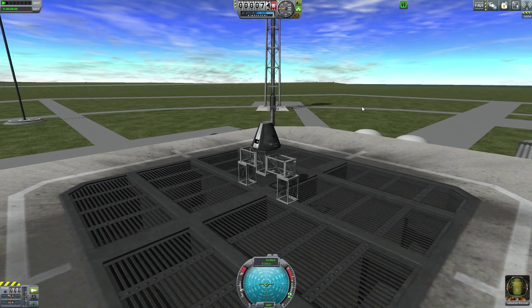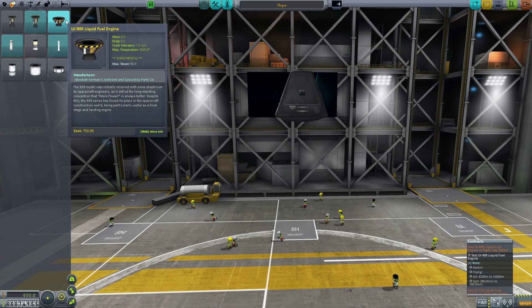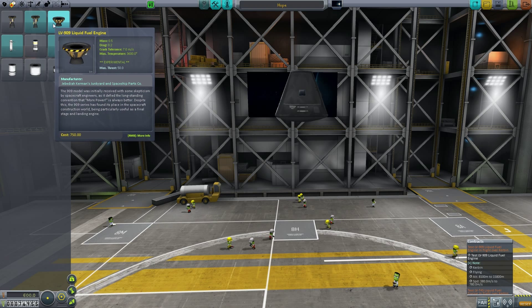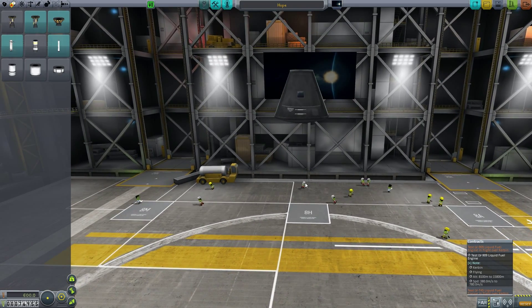Now we know ahead of time - on this screen when you're testing things, you can see things as 'experimental,' which means they're not necessarily the most reliable thing ever. What we want to do is collect a little more science. I should also point out you can actually complete all of the science tree in like two missions, which we're totally not going to do because I think that's not fun and it doesn't honor the story I've come up with. They're constantly testing things because they want to see what's best.